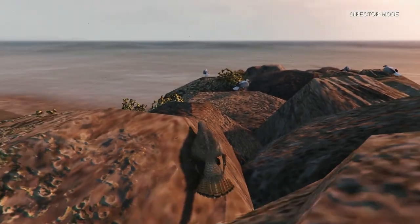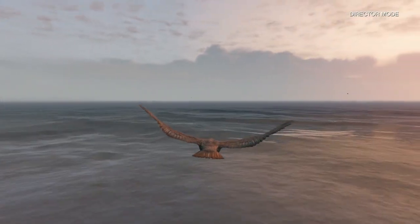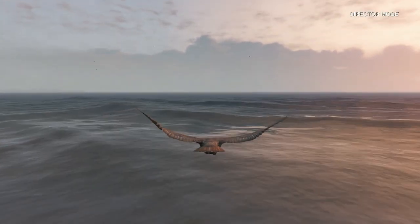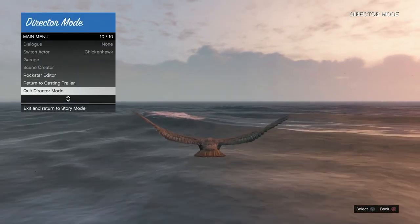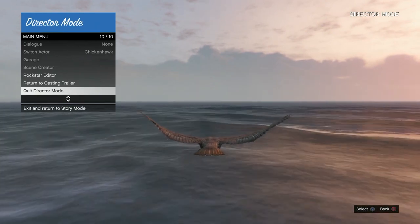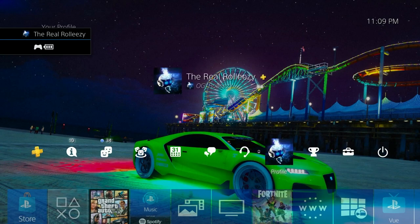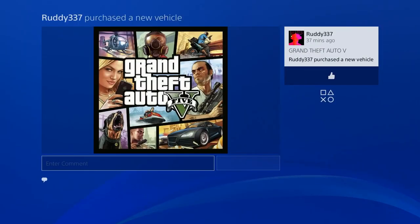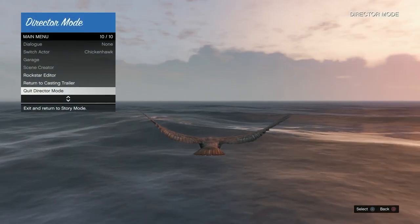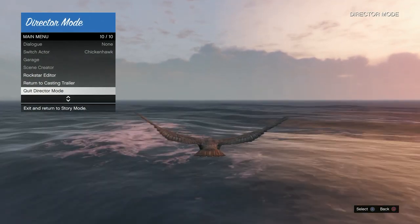Here's the core of the glitch. You want to fly over a body of water and open your interaction menu, hovering over 'Quit Director Mode.' You need to double-tap X on 'Quit Director Mode,' then quickly load up a recent activity and decline the alert right after. You also need to double-tap the PS button. Have your recent activity ready — anything that says 'Start GTA Online' — and hover over it.